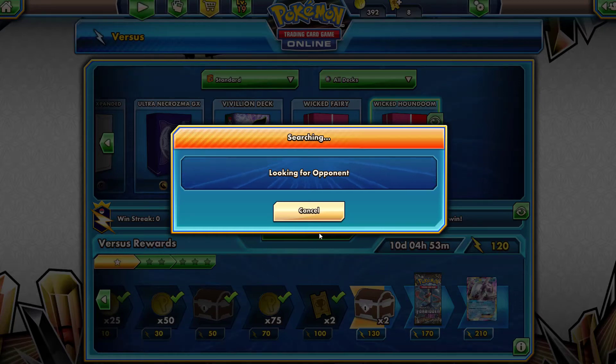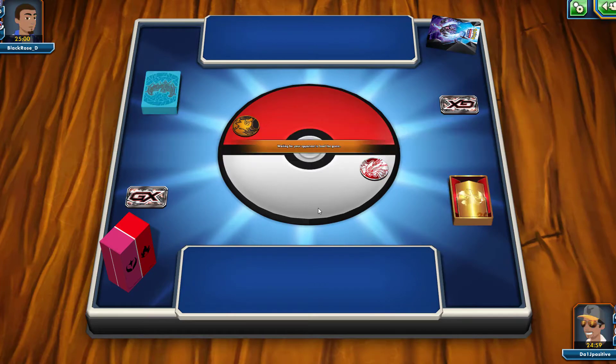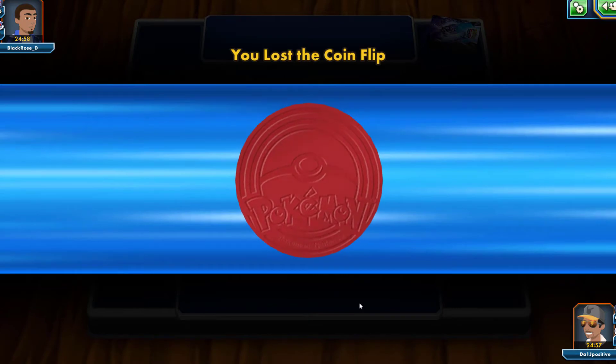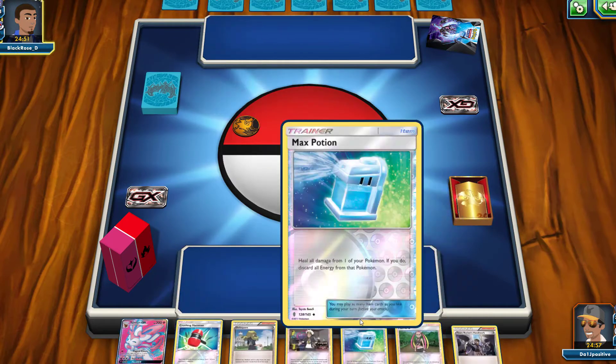We're going back in with Wicked Houndoom — the Sylveon GX / Houndoom EX deck — for some revenge. We did lose the last battle I made a video for, so we're going to see if we can get a victory. The deck list is down below in the description as always. Our opponent already has an advantage, we lose the coin flip, and we're not going to be going first against Black Rose.